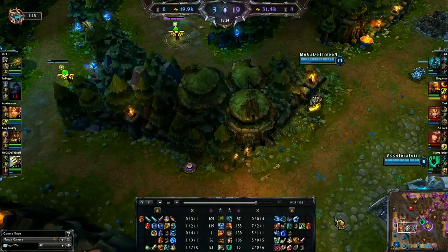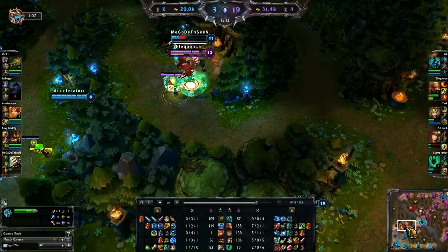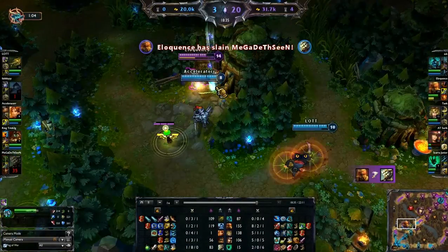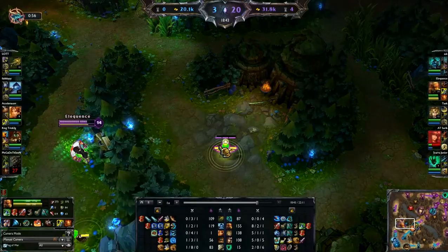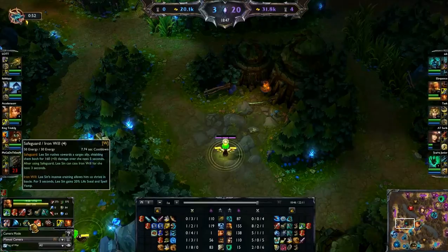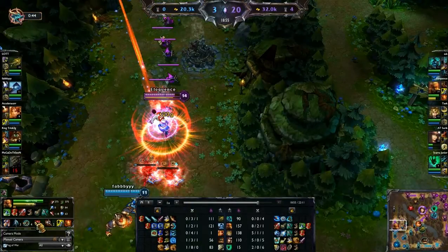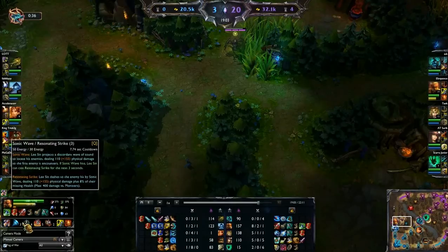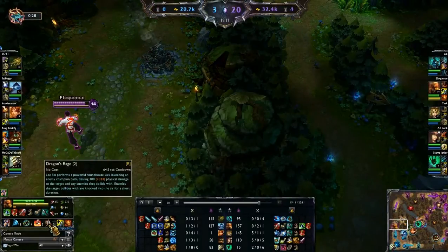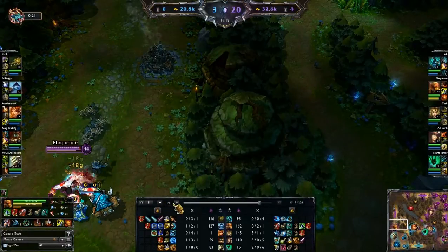That's pretty much the whole game. Lee Sin does the same combo — safeguard in, and here's something you should not do: don't use the second part of Safeguard, Iron Will, because you have limited energy for your full combo. What you want to do is safeguard over, then Tempest and Cripple simultaneously with Sonic Wave if you can. Once you've landed Sonic Wave — which is crucial and the hardest part of Lee Sin mechanics — you want Dragon Rage, auto attacking throughout, then finish with Resonating Strike, the second part of Q. That's how you land the full combo.